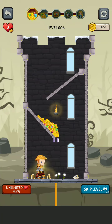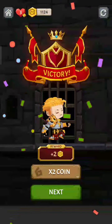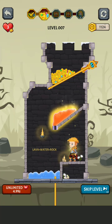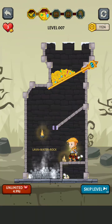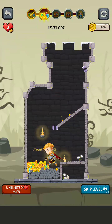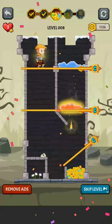Moving on to the next. Collect the gold — remove this pin, then remove this pin to collect the gold. Level completed. Moving on to the next. Collect the gold again — let's remove this pin first to put fire and water together, then remove this pin to collect the gold. This level is also completed.